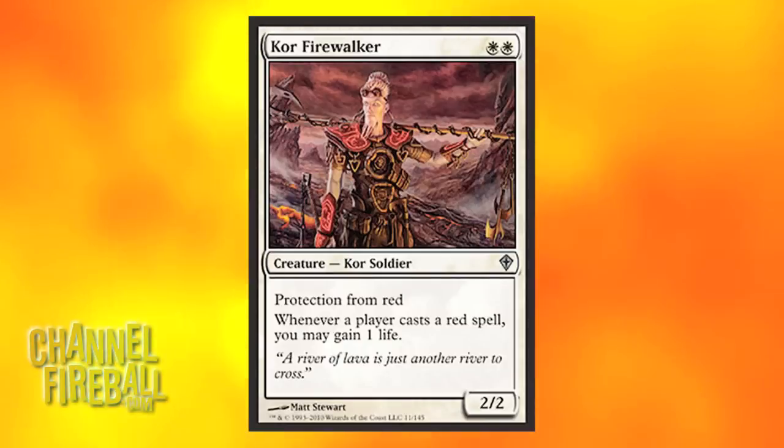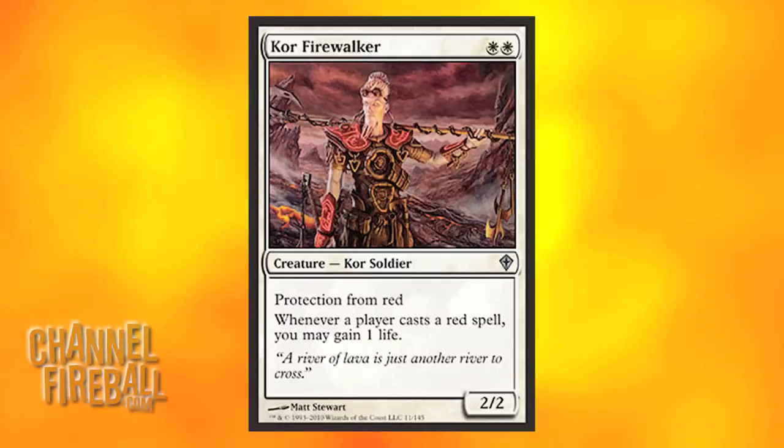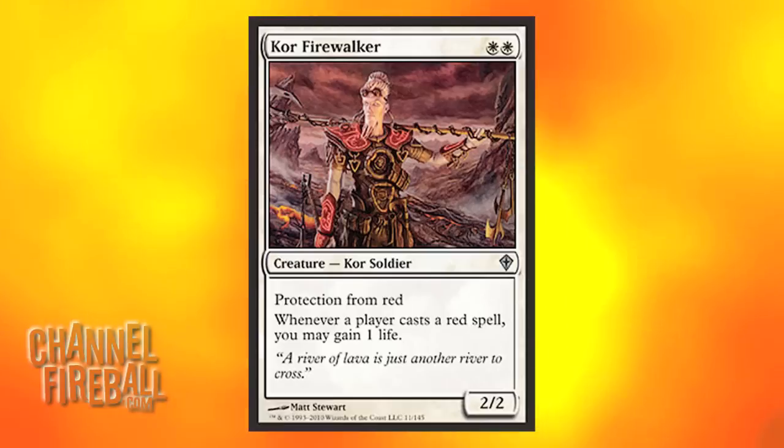Number 8, we've got Core Firewalker. Maybe not going to see a ton of main deck play, but definitely sideboard. He does a pretty good job of beating red decks, so if red gets too good, there's always the Firewalker.